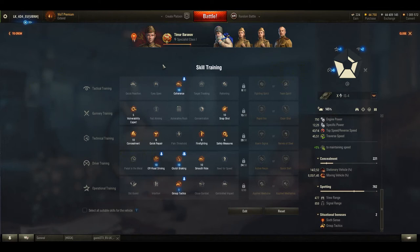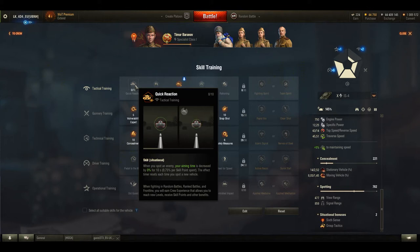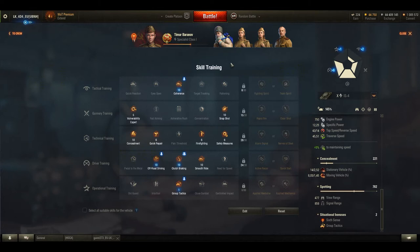Now let's take a look at the dynamically changing skills in battle, which Wargaming is calling situational skills. I believe this is the most stupid idea of Crew 2.0, and I will explain why. In battle, I wasn't really paying attention to them because they clicked in specific situations and I didn't care about them at all.